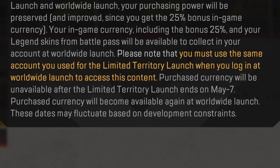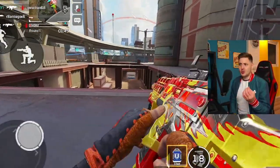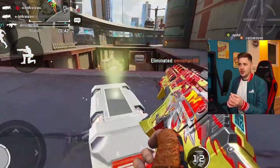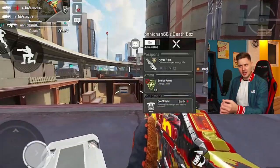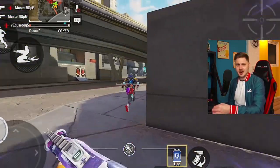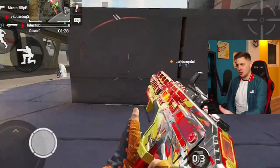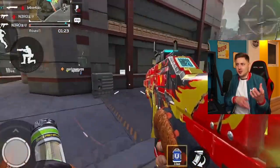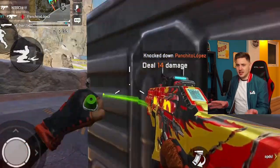If you look in the game, it actually states the limited territory launch ends on May the 7th, and on that date you won't be able to purchase any currency until the worldwide global launch. That particular sentence means the worldwide launch will most likely not come until possibly the end of May or June — because why would they stop in-game purchases on May the 7th and then globally launch straight after on May the 8th? We know that soft launches on mobile games basically go straight into the global version. They don't delete the app like the previous closed beta, so we don't have to worry about a period between soft launch and global where we won't be able to play the game.